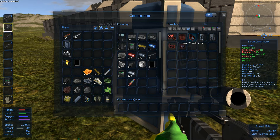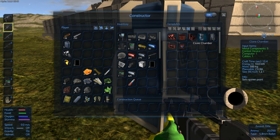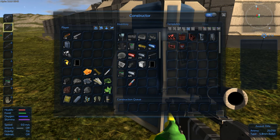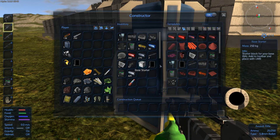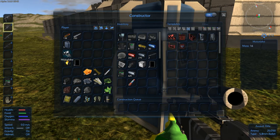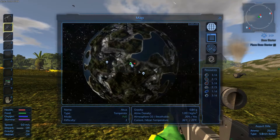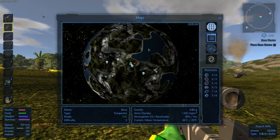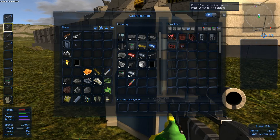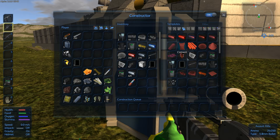Later on you will be able to make a large constructor and advanced constructor, which will allow you to make items such as clone chambers without needing to produce all the components yourself. These are called components — only in the survival constructor do you need to craft components to make the basic stuff. I've been riding around with my mini bike, and underwater you will also find seaweed down below those water bodies, which allows you to make biofuel in your survival constructor.